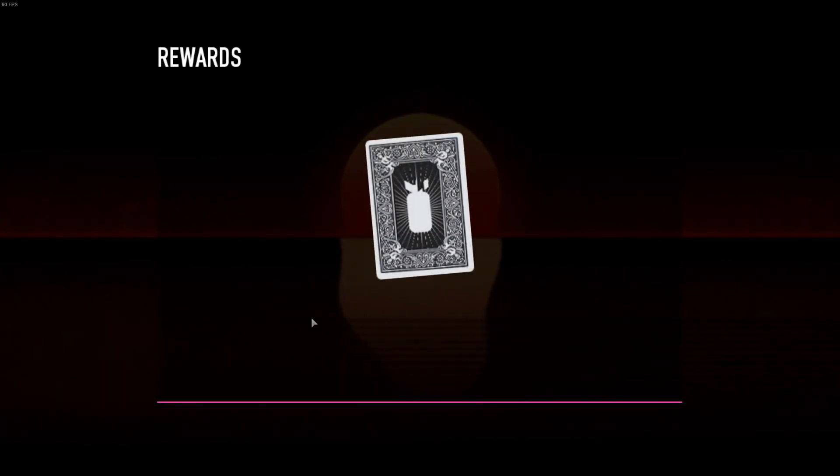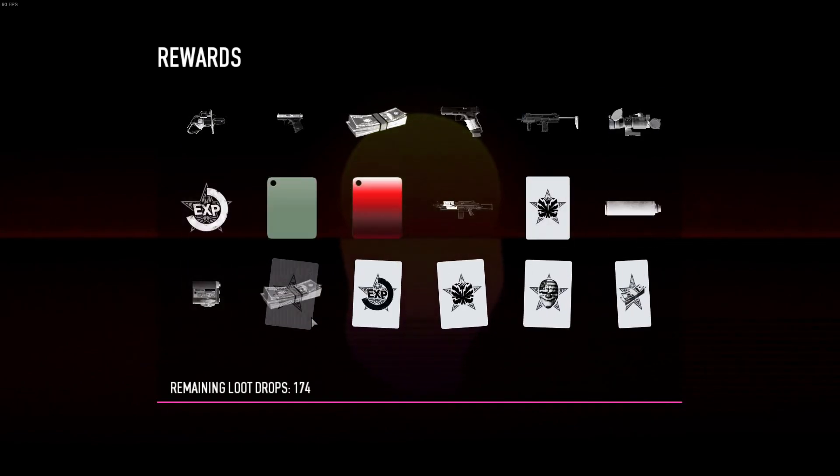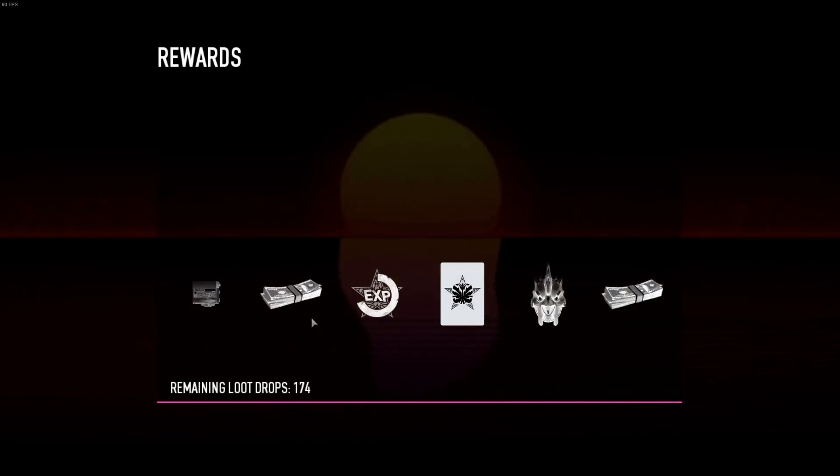Here's a quick recap: reach level 100, do Crime Spree until you fail but at least get to 400 or something, then go Infamous, use your Infamy Point, and cash in your rewards in Crime Spree.